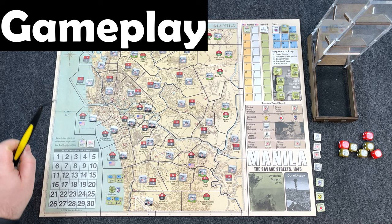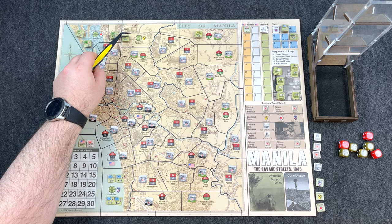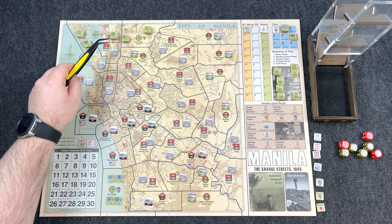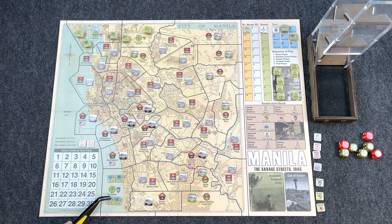First turn, all set up. American forces are on the outskirts of Manila. We have the 37th Infantry in Area 1, Calucan, and Area 2, Grace Park Airfield, with the 1st Cav. Down in Area 30, San Rafael, is the 11th Airborne.